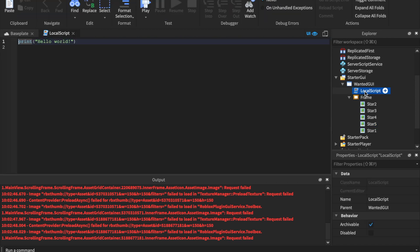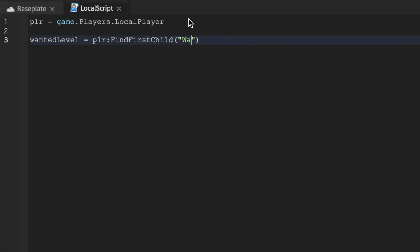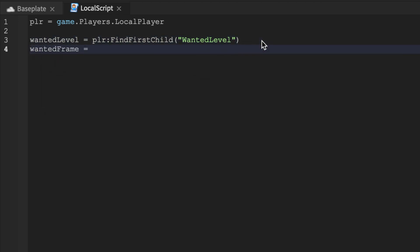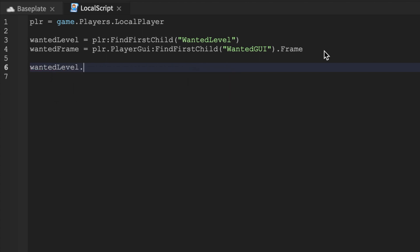Now let's get to scripting the LocalScript. We'll say: local plr = game.Players.LocalPlayer. Then two lines down: local wantedLevel = plr:FindFirstChild('wantedLevel'). You're probably thinking Roblox characters have wanted levels by default — nah, we have to make one. We'll call the UI reference 'wantedGUI'. Then we'll say wantedLevel.Changed — when the wanted level changes, that's the amount of stars we have.